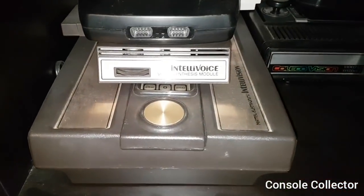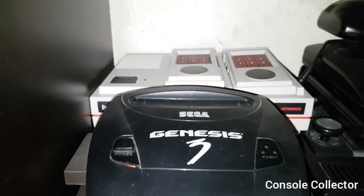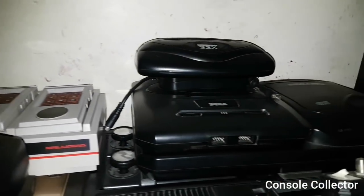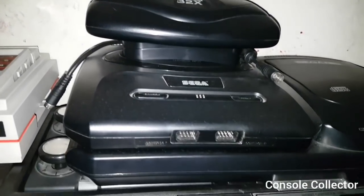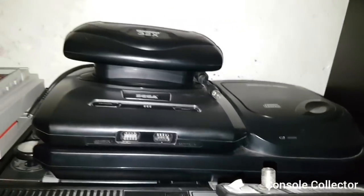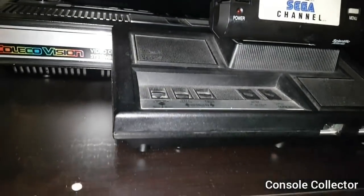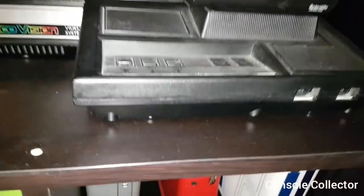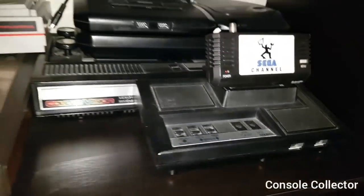Next up we have the Intellivision with the Intellivoice module, the Genesis Model 3, Intellivision 2. Here I have the Sega 32X, Genesis Model 2, and the Sega CD. Then we have the Sega Channel piece, and then the ColecoVision with the expansion module that lets you play 2600 games on your ColecoVision.